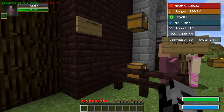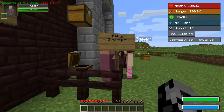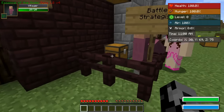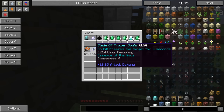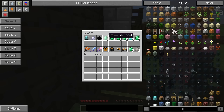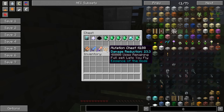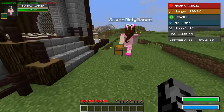We cannot take beacons from wells — that is against every rule known to this game. For a beacon we get the Flame of the Forgotten Gods — burns mobs, 29 attack damage. For a Nether Star, the Blade of Frozen Souls — 18 damage plus it freezes enemies in place for six seconds. For a dragon egg, the Monster Melter — burns for 10 seconds, 20 attack damage. Plus today we can trade emeralds for the mutation armor set, diamonds for emeralds, and emeralds for more Monster Mashers.